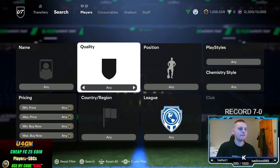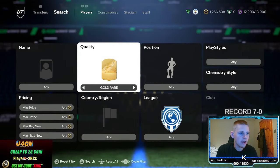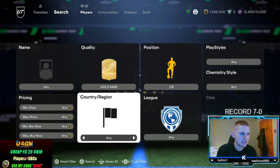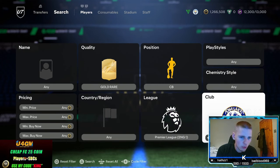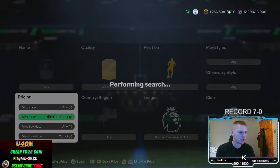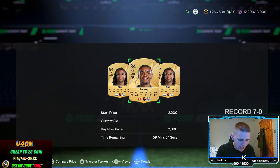Starting off with the first lower budget method, we are going to have a gold rare filter. Position: centre-back. Playstyle, chemstyle, and nation: leave at any. League: Premier League. Club: Manchester City. This is an 84-rated filter and there are two players in this — as you can see on the screen, you've got Nathan Ake and Manuel Akanji.